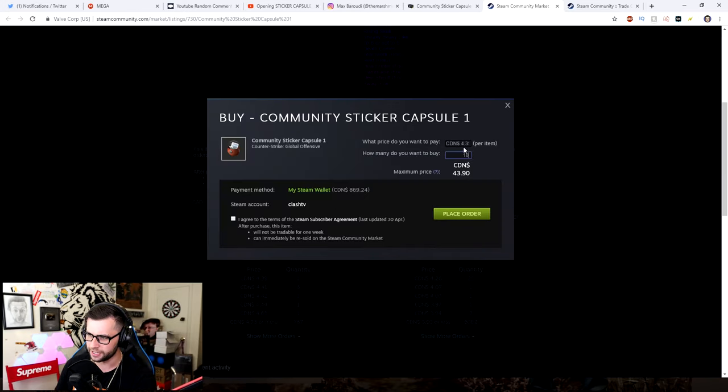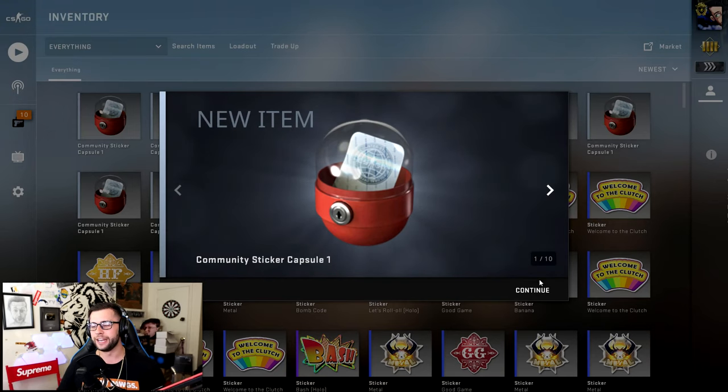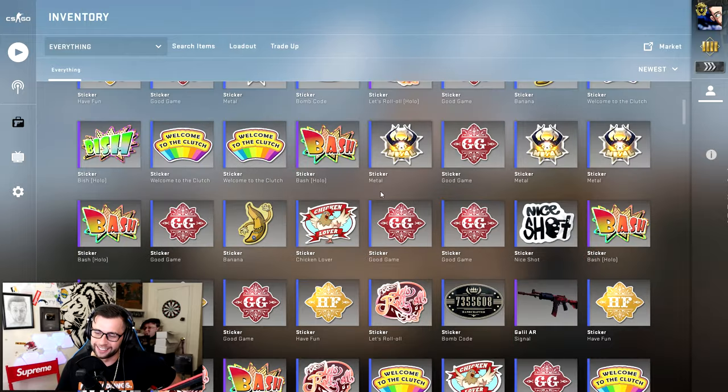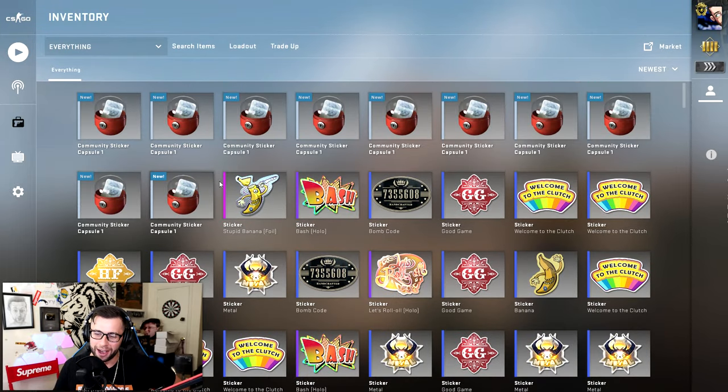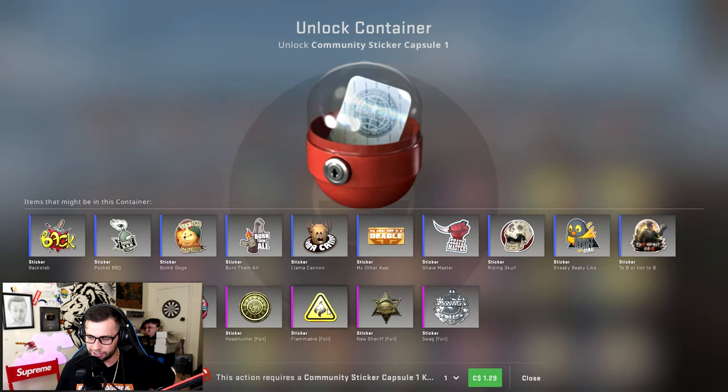Let's buy 10 of these like last time — 43. Ladies and gentlemen, here is Sticker Capsule One. The last time we opened these sticker capsules we kept getting the foil stupid banana, so today we're gonna try to get something other than that.